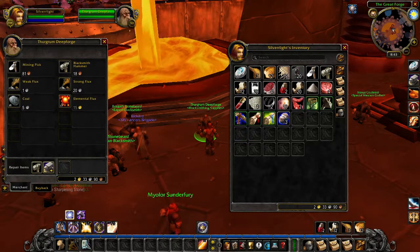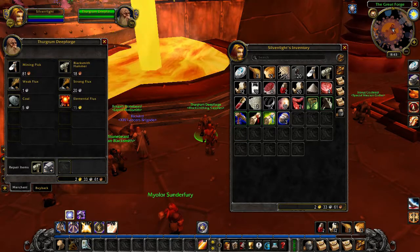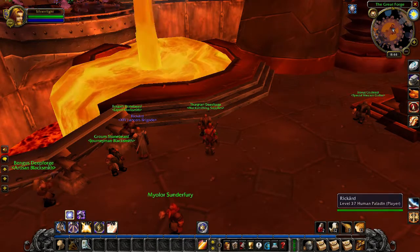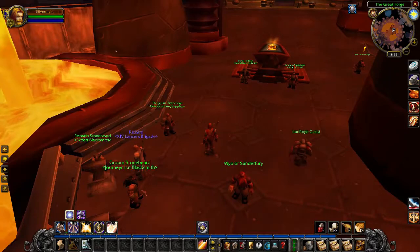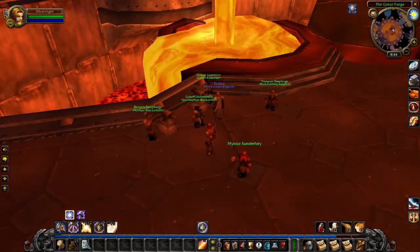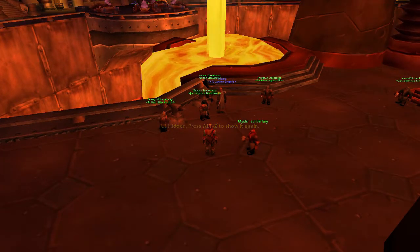Also, you need to learn the skill from a trainer. Every major city has a trainer, so just ask the guard and they will mark the trainer on your map. Besides the hammer, you will need coal, weak flux, strong flux, and elemental flux for crafting — again, you can get them from the vendor NPC near the forge.